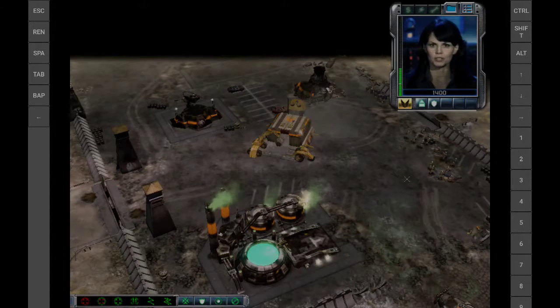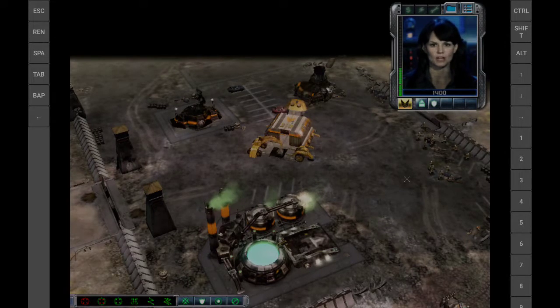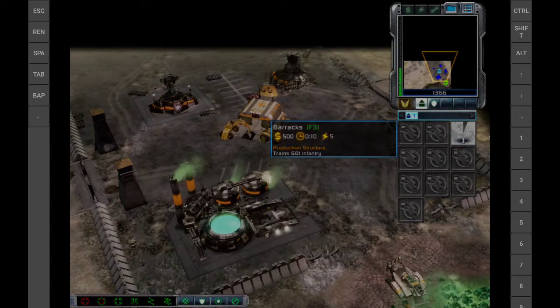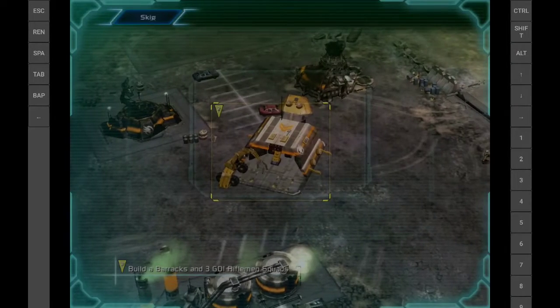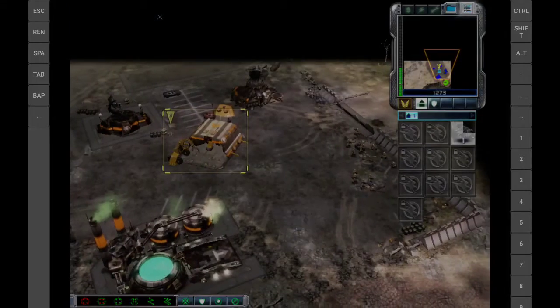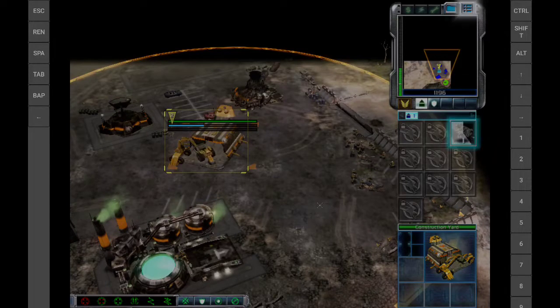Commander, you will need a bigger force to stop Nod. Select your construction yard or the structure tab on the command bar, then click the barracks icon. Before engaging more Nod forces, bolster your own army with infantry from your construction yard. Build a barracks, then from your barracks train three infantry squads.